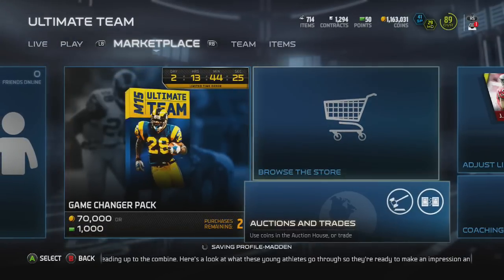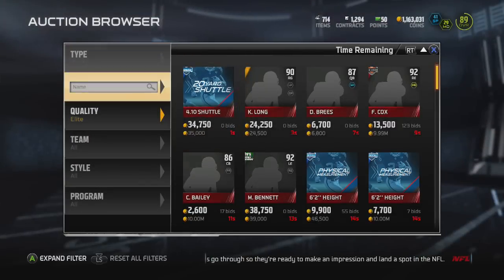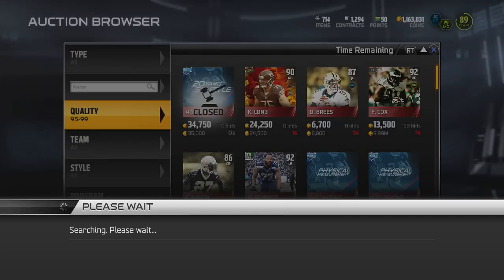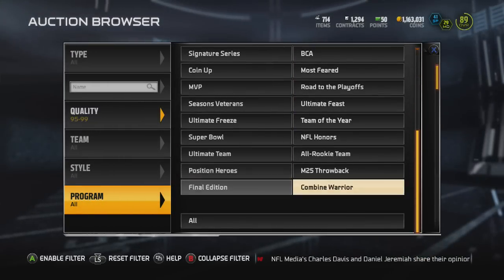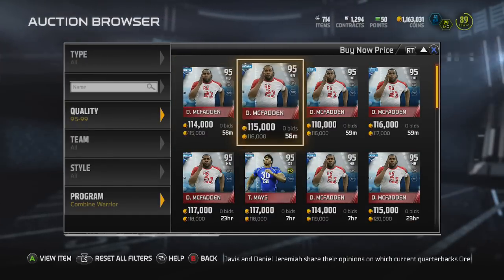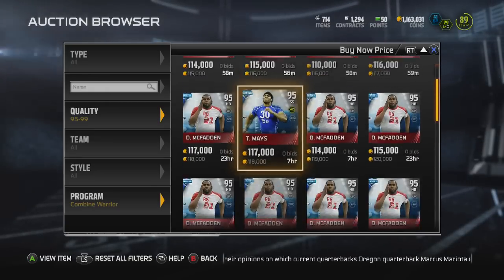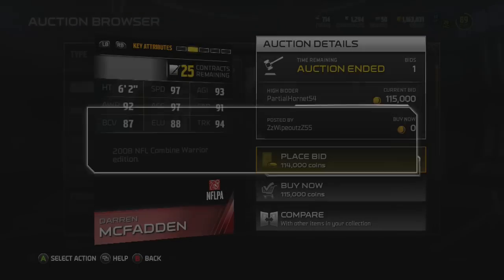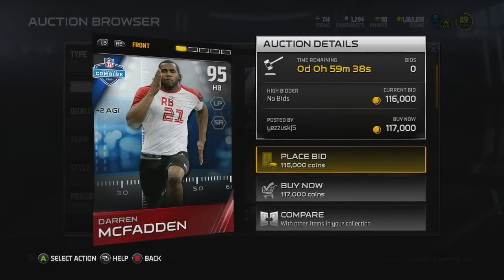Then we'll go check out his 95 overall version. I know that Taylor Mays ended up going down a decent amount by the end of the week — down to about $100,000. We'll check both the prices of Taylor Mays and McFadden. Taylor Mays is actually still pretty expensive, maybe because you can't do his set anymore. But the Darren McFadden is less than $120,000, and he's got some pretty decent stats for such a low amount of coins. We'll go check out this one so we don't get screwed over.